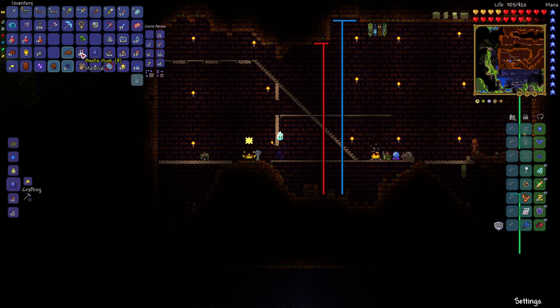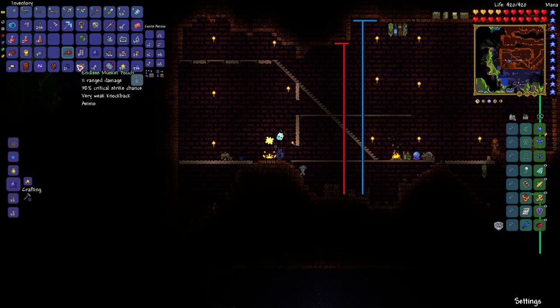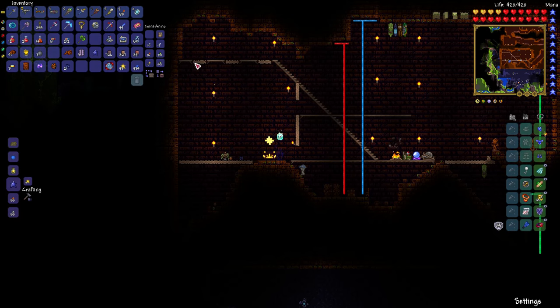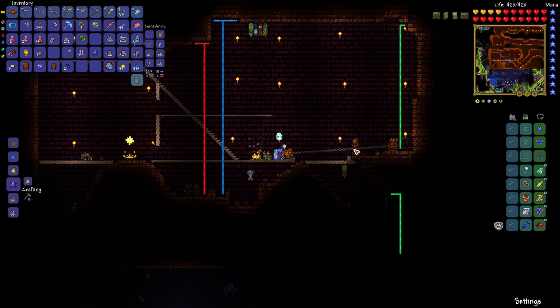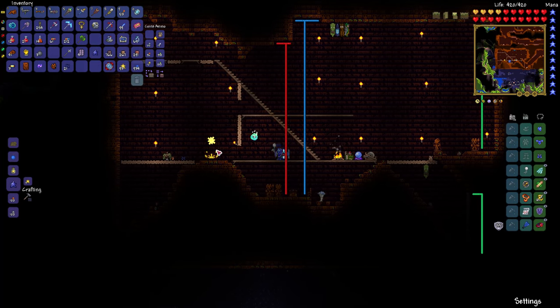I got some beetle husks, so for those who are using the beetle armor, that's going to be very helpful. You have to defeat Golem to make the beetle armor — that's a melee set. You have to defeat Golem to get enough beetle husks to make the beetle armor if you're a melee player. I happened to get the Golem Fist, which is a melee weapon. It's a lot like the KO Cannon which I had way back, but much more powerful, with a longer range, and very fast to use.